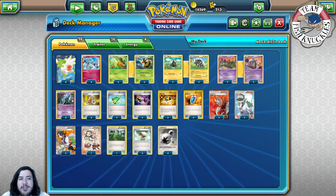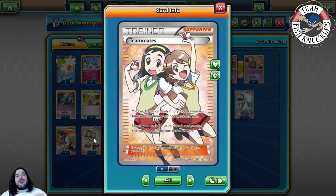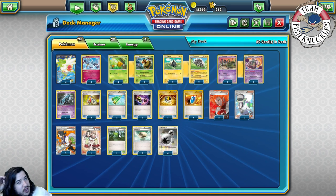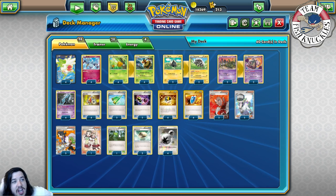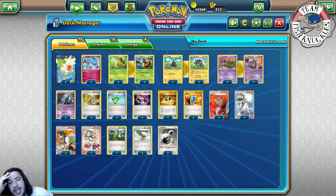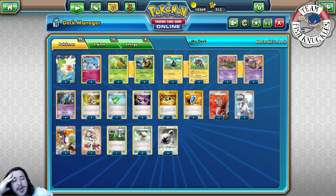We play two Shaymin-EX, two Lysandre, two Sycamore, and one Teammates. Teammates is a crucial card because if one of your Pokémon gets knocked out you can search for any two cards and put them into your hand — guaranteeing a DCE and an attacker, or a DCE and a VS Seeker for next turn. One Forest of Giant Plants helps get Vespiquen out of nowhere, which is fantastic late game or even early game, and it bumps Parallel City.